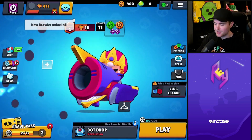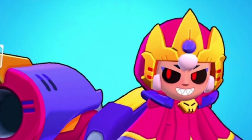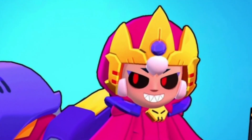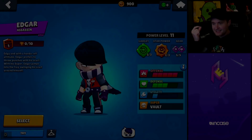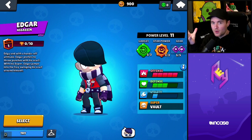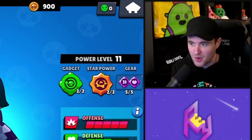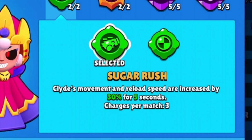She offers so much versatility with her kit. She has health equivalent to Darryl, burst damage potential closer than Leon, insane speed and mobility, safe long-range chip damage potential, and mechanics like popular assassin brawlers like Edgar. It's almost like she's a Leon-style assassination brawler, but you don't have to passively hide behind walls waiting for your super — you can deal good damage from a distance and go in whenever you want.